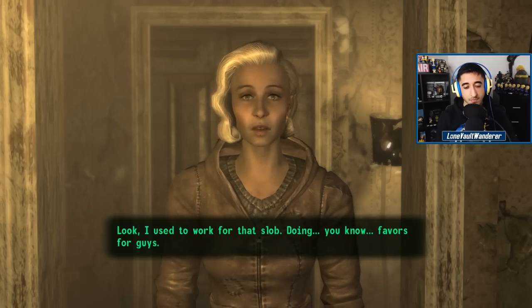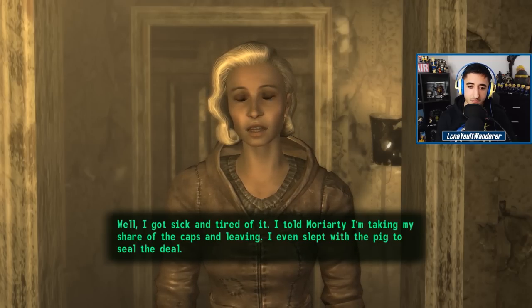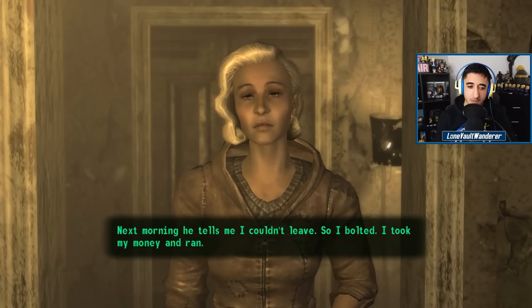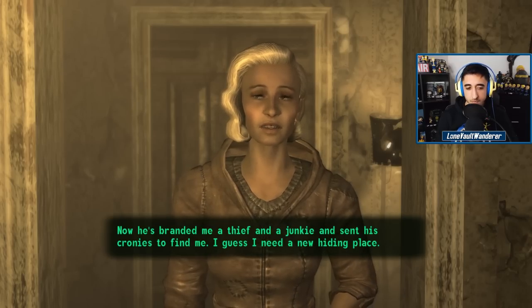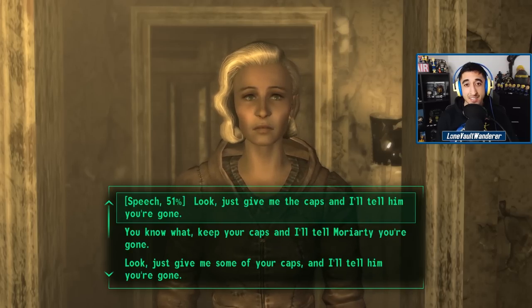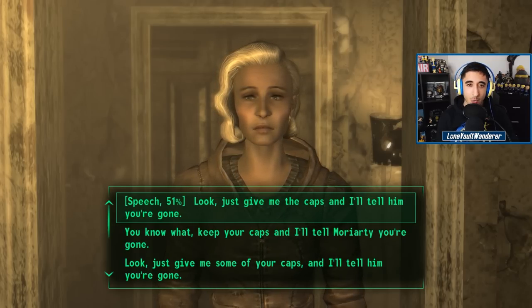She explains: 'I used to work for that slob doing favors for guys. I got sick and tired of it. I told Moriarty I'm taking my share of the caps and leaving. I even slept with the pig to seal the deal. Next morning he tells me I couldn't leave, so I bolted — took my money and ran. Now he's branded me a thief and a junkie and sent his cronies to find me.' So clearly Silva was a prostitute working at Moriarty's bar in Megaton, and Moriarty has done the dirty on her. If we believe her story, she is in the right here and genuinely wanted to escape.